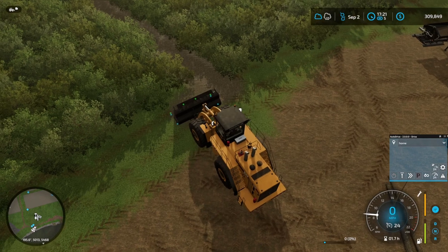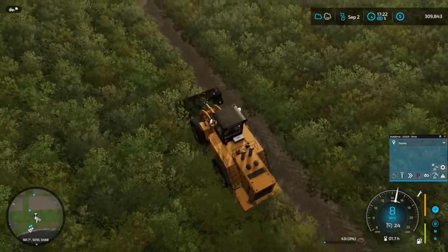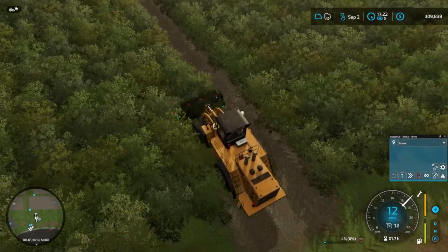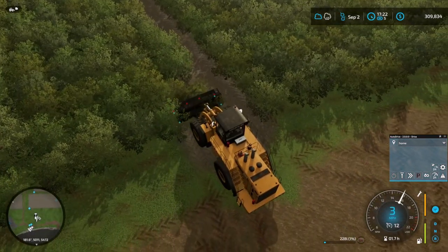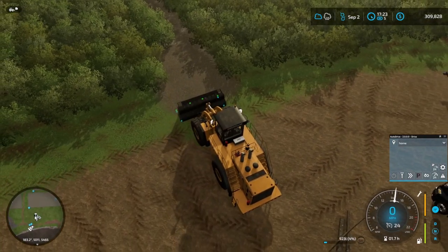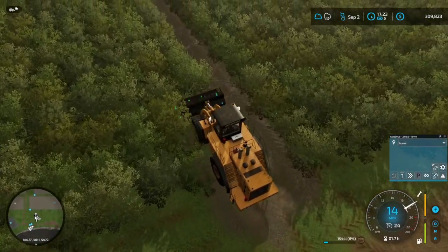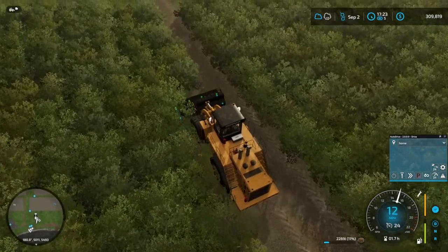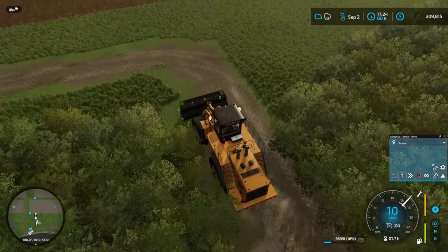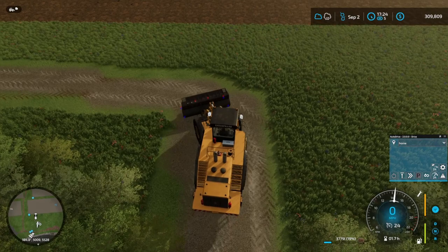When you see all three green dots, well now I'm showing only two, which as you can see it's not picking anything up. So you've got to make sure that those dots are all green and then your terraform is on. Now it's removing the bushes and putting down the pavement. You go in the menu and determine what you want it to lay down.